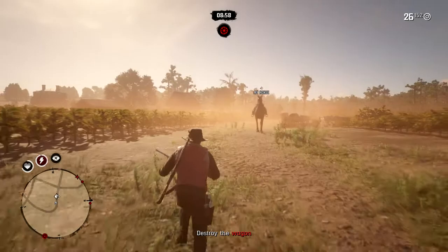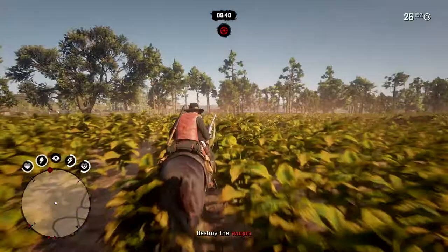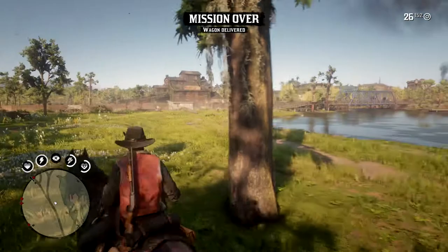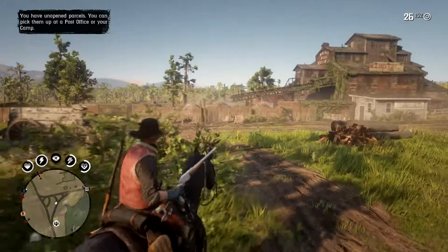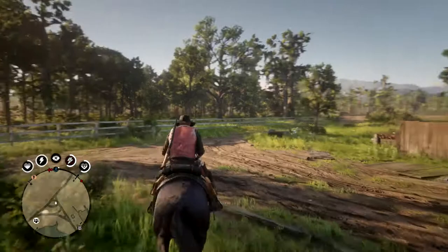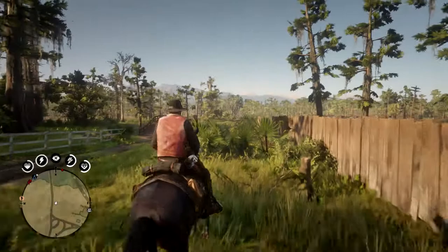Destroy the wagon? How do you destroy it? I don't think I've got anything to destroy it. I'm glad I was kind of paying attention on the mini-map. I got some sort of daily challenge done for that. So the new free roam event is Fool's Gold. It is a free roam event so I'd have to wait until I got an invite to it, and I'm not going to worry about that.